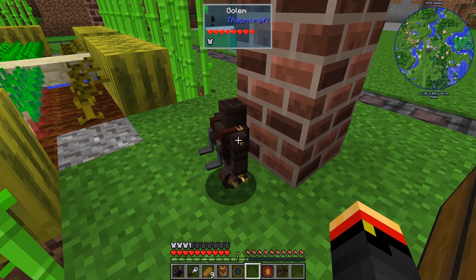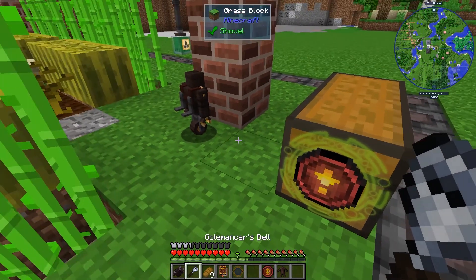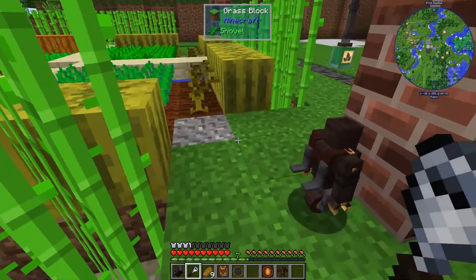I made another golem out here. He's a regular golem — he's a hauler, and he will store things in this chest. I've dyed him green and made this thing green too.